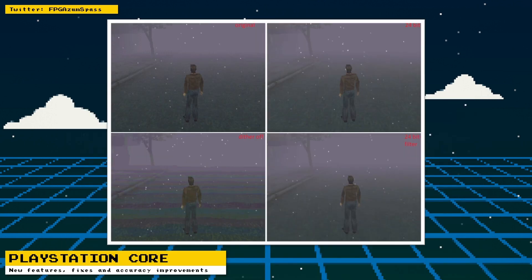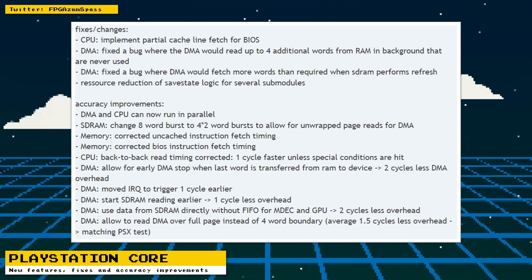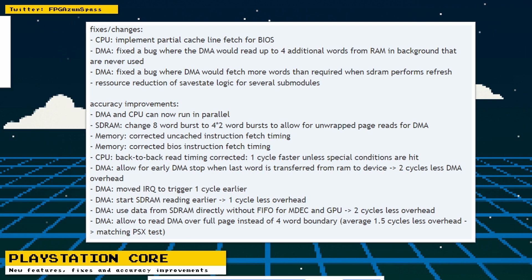The 24-bit color rendering feature will make gradients a lot smoother by eliminating color banding and dithering. The last new feature added is the ability to use 8 megabytes of RAM. This is only helpful for homebrew software that can use that much RAM. Other changes involve a whole host of fixes and accuracy improvements to make the core better.